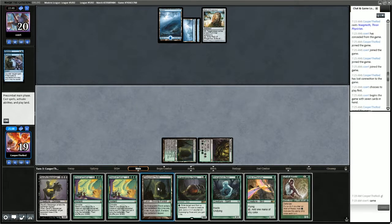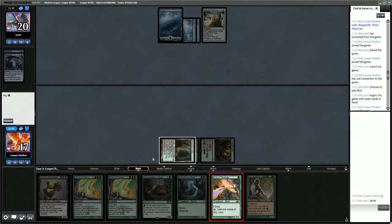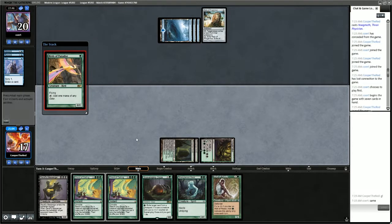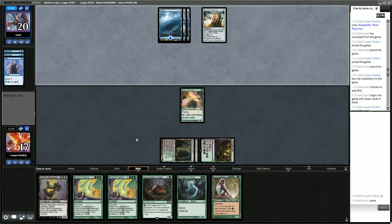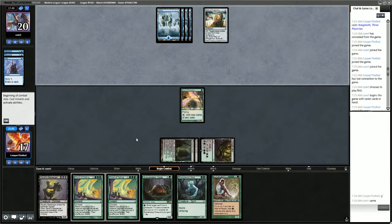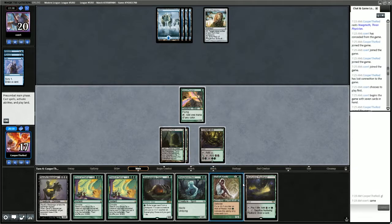Another Remand. And an Opt from the opponent. The opponent is at 4 mana now, so they have access to Cryptic Command. We're going to want to be very careful about how we play our spells. We're going to start with Wall of Roots.